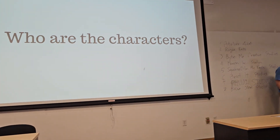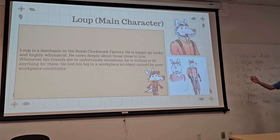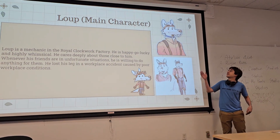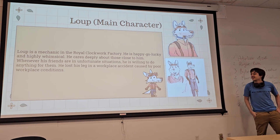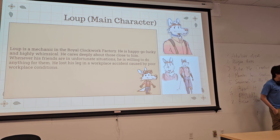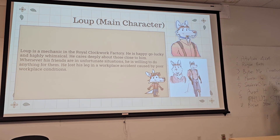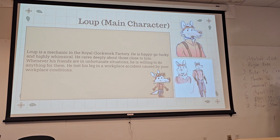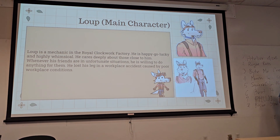For our characters, we have three primary characters to start. This is our main character, Lou — he's a blue-collar worker and a mechanic in the Royal Clockwork Factory. He's very happy-go-lucky and whimsical, but he cares about his friends a lot to the point that he's willing to do anything for them. He got his leg injured in a workplace accident caused by poor workplace conditions.